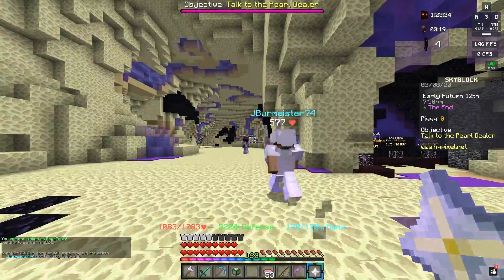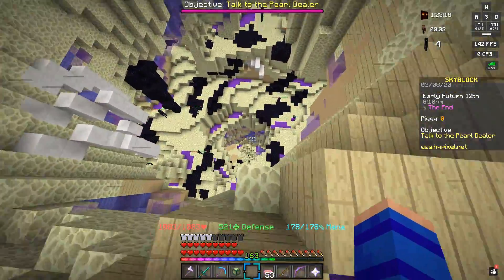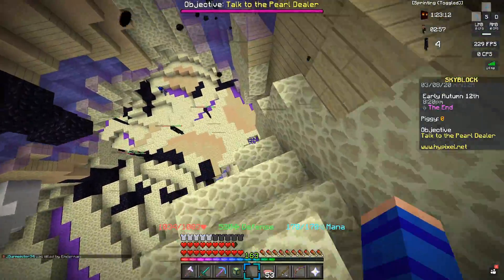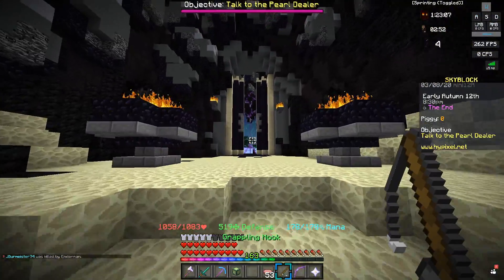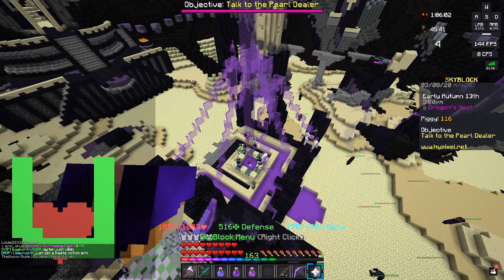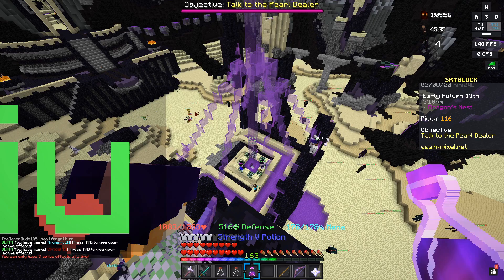Hopefully the process of finding a lobby where people are actually going to be placing summoning eyes won't take too long. Last time I got lucky — I think it was only the second or third lobby I went into and people were already placing eyes. But usually it's probably going to be pretty hard to find a lobby where people will place eyes. All right guys, six out of eight — somebody's gonna place. I'm just gonna get my pots going now. Hopefully somebody places the last two.